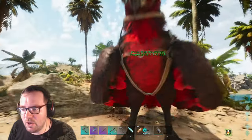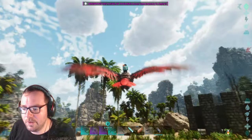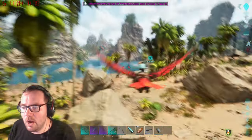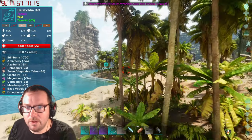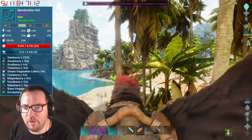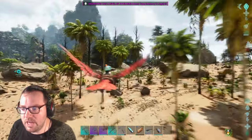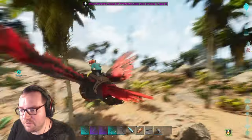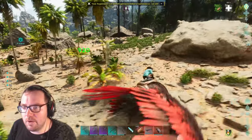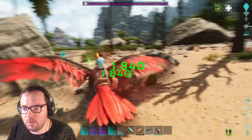In today's episode, we're gonna be taming something special — not a rock elemental. I could've sworn it was still here. The 140 female Barzboldia. The thing about these guys is you tame them like you tame a rock elemental — you basically have to shoot it in the head with a cannon. I'm just gonna get rid of this Carno real quick. There's an Alpha Raptor here as well.